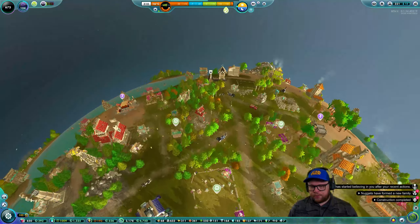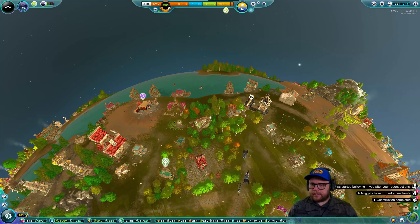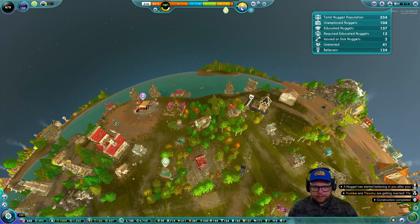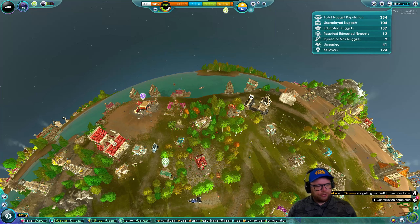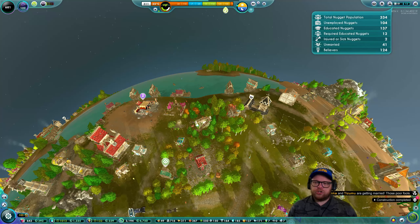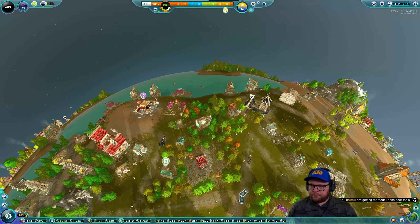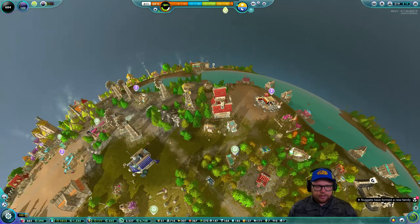We're going to use Cupid a couple more times and hopefully get this population up. Unemployment is above 100 now, which is great — it means these upgrades and construction of new buildings are going to happen very quickly because there are just so many nuggets wandering around. And they're not just doing nothing — they're coupling up because we have 37 unmarried, so they're going on dates and making babies.